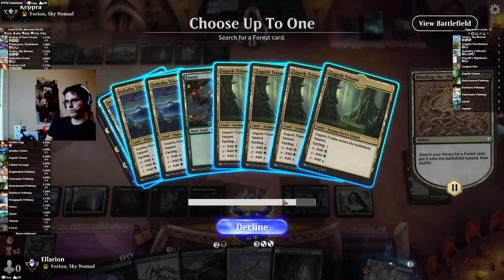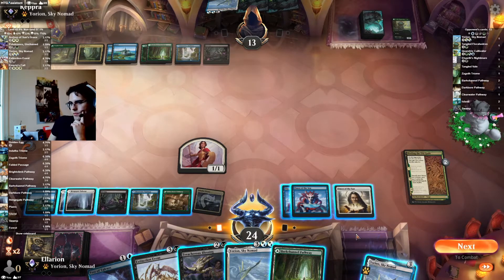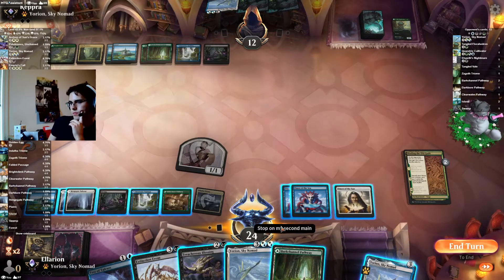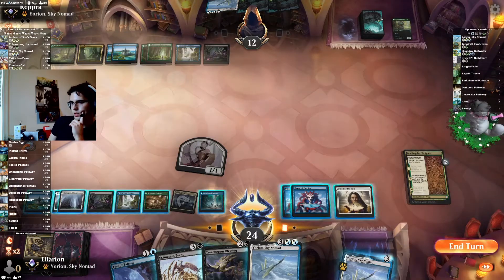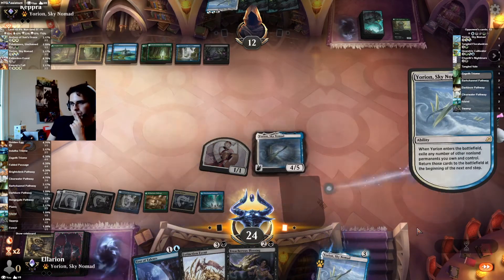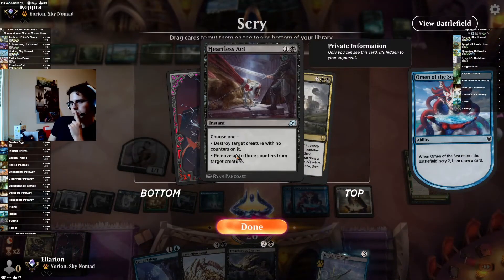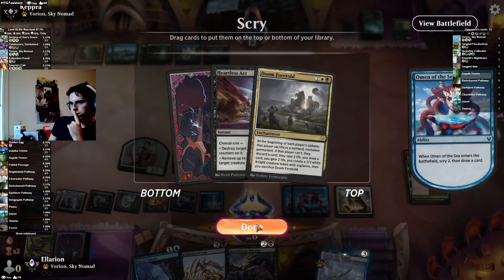Okay, that's fine. We could use some color fixing so we'll go for this one. Do I Yorian just yet? They don't have any instants either. I can Yorian and still hold up Test of Talents, so I think that's fine. I'm not going to hold up Test of Talents and be able to pay for Mystical Dispute — I think that's playing too cautiously. Take a Doom — do I want a Heartless Act? I guess I can solve their Yorian, so that's fine.